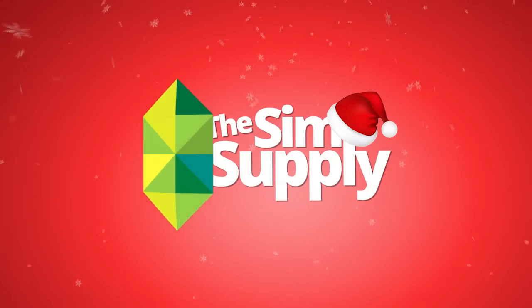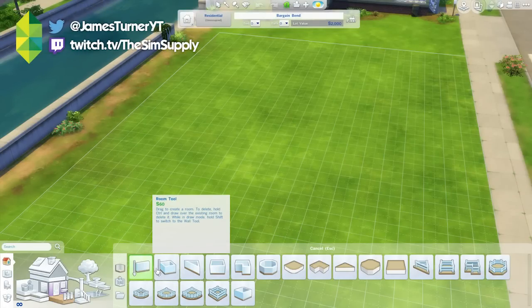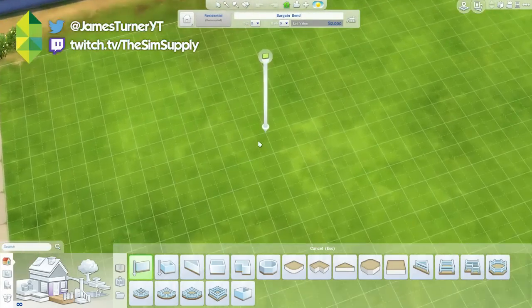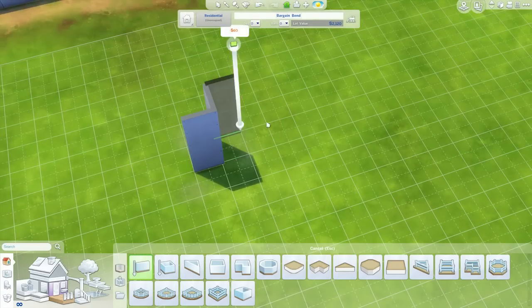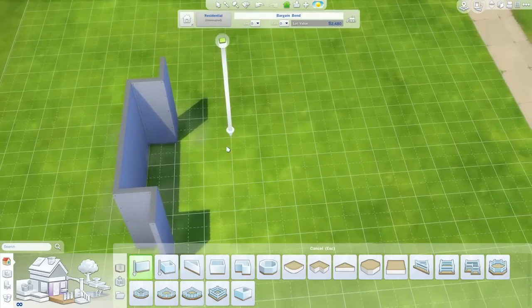Hey guys, James here today, and welcome back to The Sims 4 Room Build. Today I think we're gonna be building a bathroom, as the title probably suggests. I've always wanted to build a really extravagant, kind of large bathroom. So I guess that's exactly what we're gonna do. I'm just gonna start up building a shape I wanna go with, and then we'll continue from there.